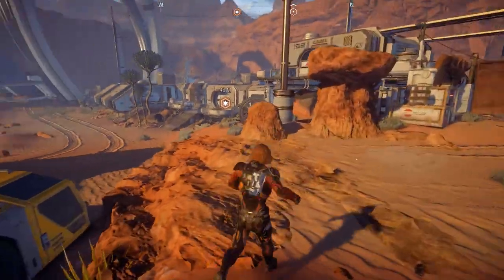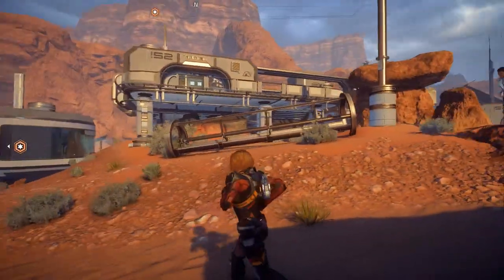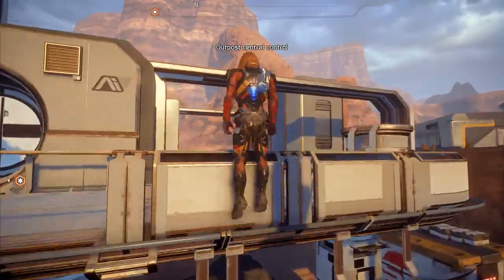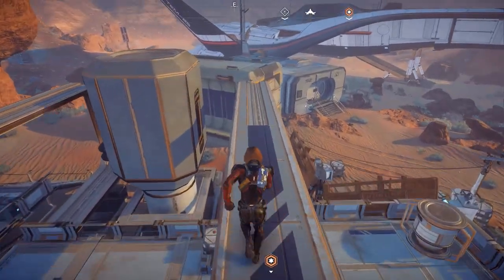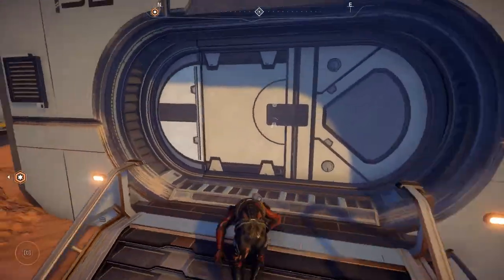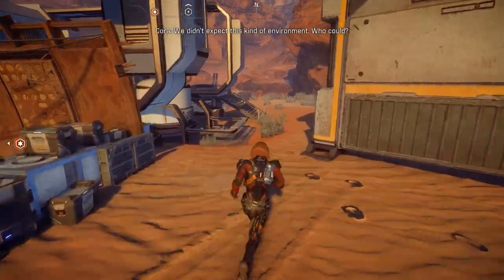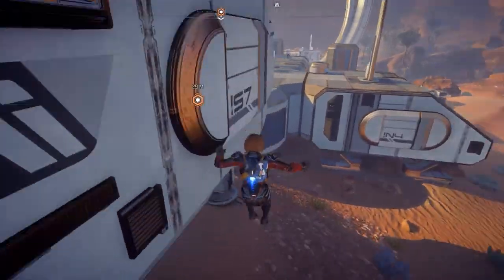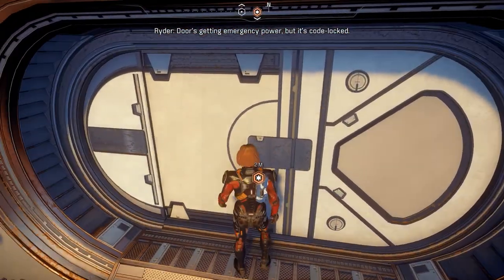They got quite a fair bit of work done here. I sort of want to go there first. Now this is closed off, but we can parkour - hardcore parkour. It's inoperable, Pathfinder - too long in this environment without power. We didn't expect this kind of environment. We're still not wearing helmets though. Canonically we are, it's just that my options are set not to display. The door's getting emergency power but it's code locked.